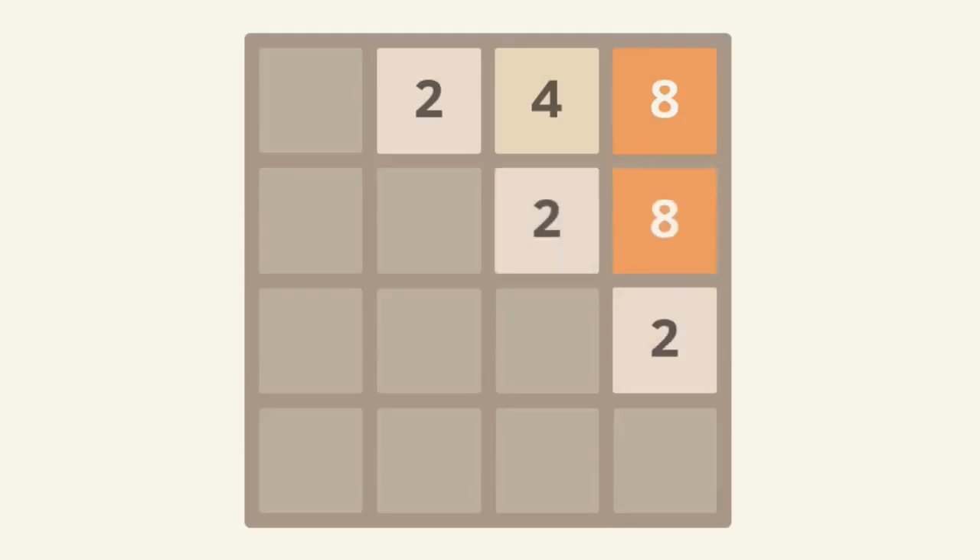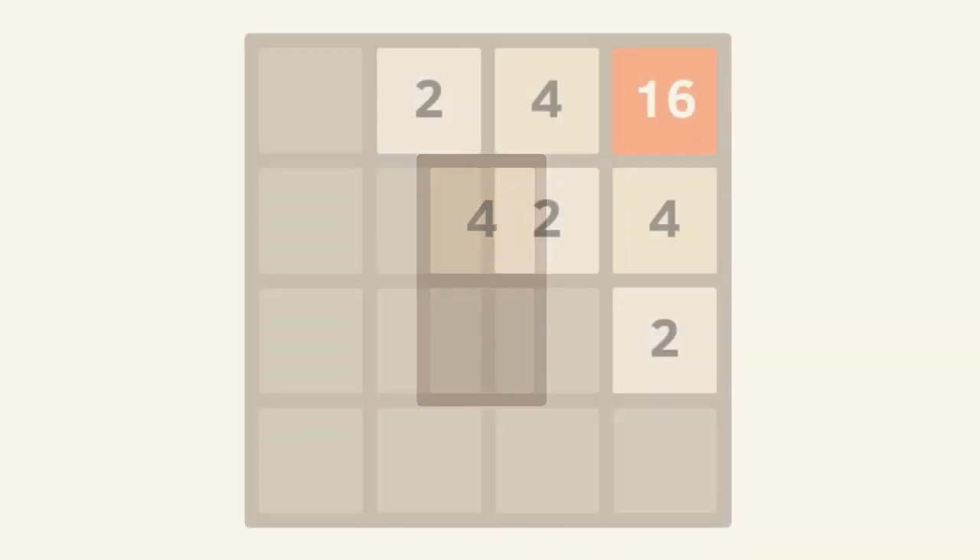To make the explanation a bit more understandable, I'll make the field a bit smaller. So let's say there's a two over here and a zero over here — when you press up the two should move up. But when this one isn't a zero, let's say it's a four, nothing should happen. However, when the numbers are the same — two twos, for example — they should combine into a four.